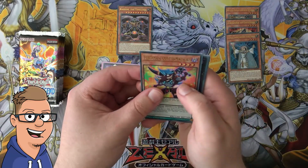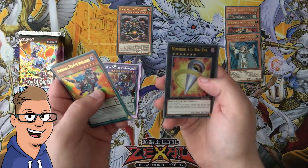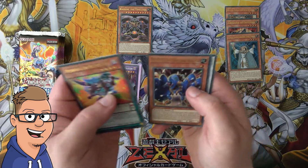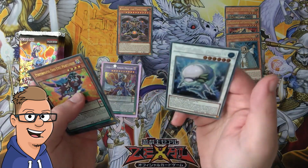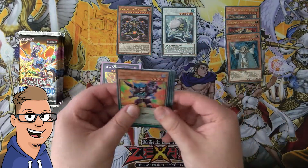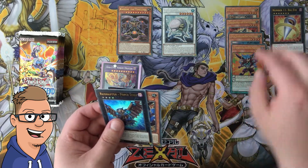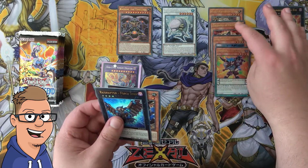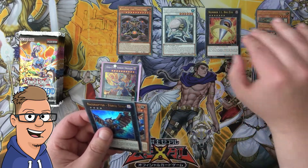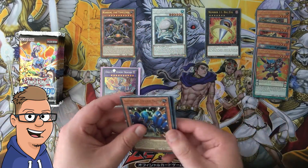Performapal Odd-Eyes Minotaur is pretty good, four-star. Number 11 Big Eye, super. Every Samurai Helper and a White Aura Dolphin — yeah, I don't know about that one. But this one, yeah, that's good — this one also very good. Let's scootch these over, let's just make sure it's the same as part one so I don't confuse any of you guys.